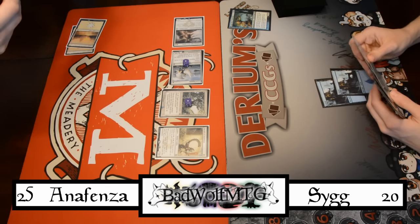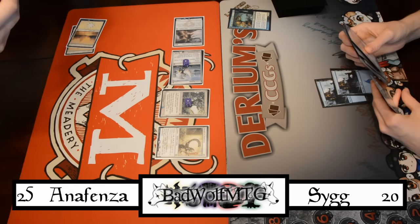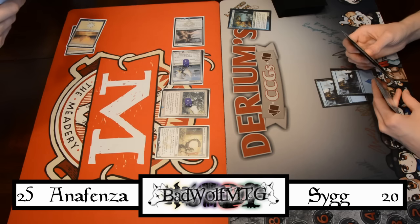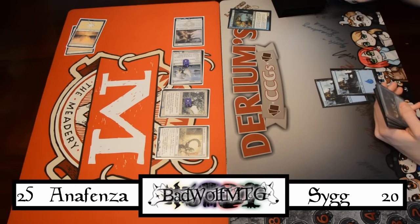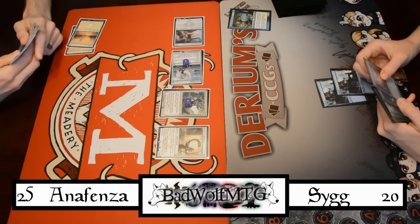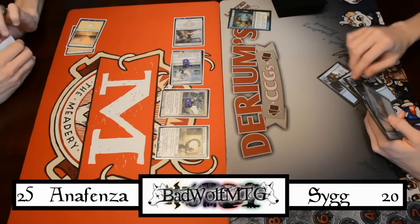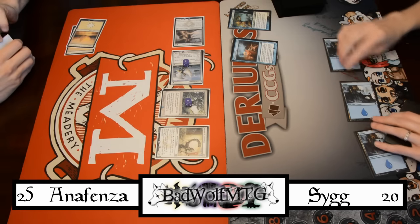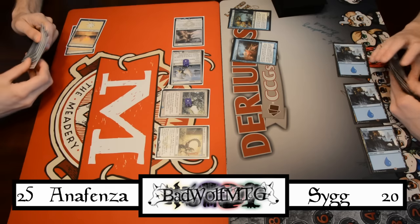Sounds like you're not doing much of anything. Cast two spells. I'm going to go. Island. I will pay three to put out an enchantment: whenever an opponent casts a spell, that player puts the top two cards of his or her library into his or her graveyard. And it's not just sorceries or instants — it's any spell.